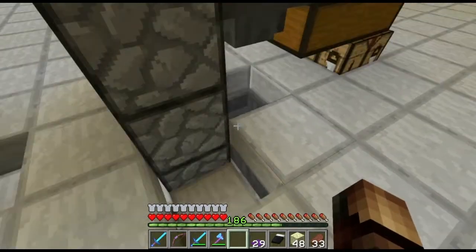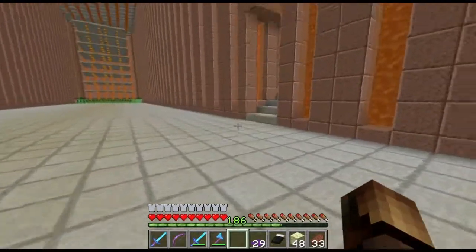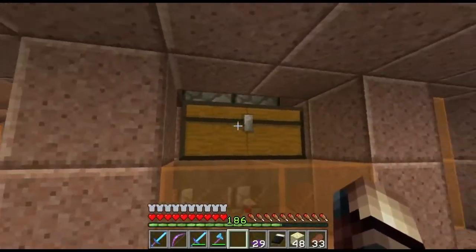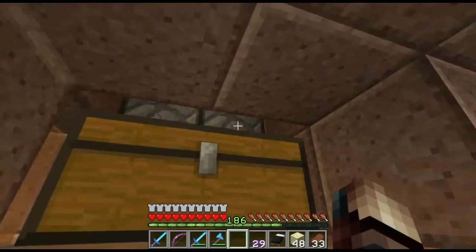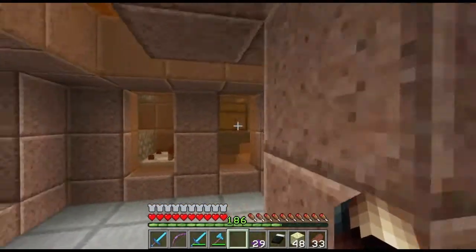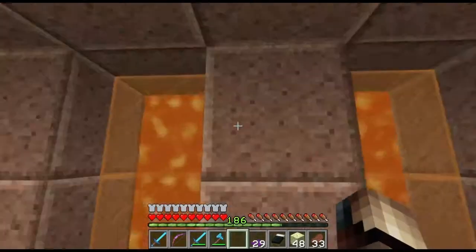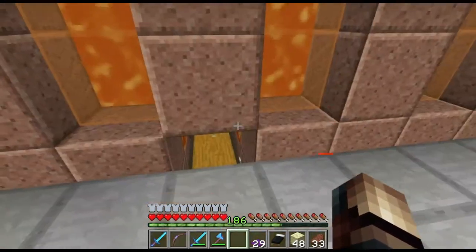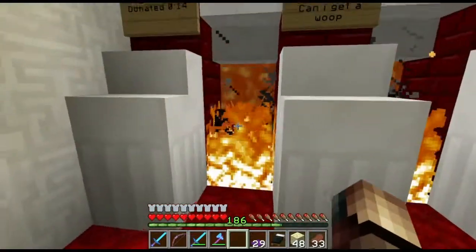Loads of slime balls. This elevator I never use anymore — it can send up two items at a time because there are two thingies. They're probably obsolete because of water streams now anyway. Over here I got a cactus farm behind the wall — I think there are about four or eight cactuses. A little donation tunnel with fire and lava.